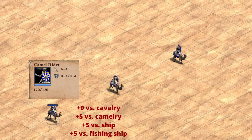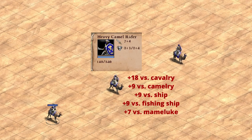The bonus damage is really where the camel rider shines. It is doing plus nine damage against cavalry, plus five against camelry, and then some damage against ships as well. When we move on to the heavy camel rider, we're seeing a marked improvement, primarily in bonus damage. We're seeing 20 more HP added, one more base melee, but no base armor in either pierce or melee. We're seeing double the bonus damage against cavalry, more against camelry, more against ships and fishing ships, and also damage against the Mameluke — though Mamelukes are already doing anti-cavalry damage, so probably not the most advisable matchup.